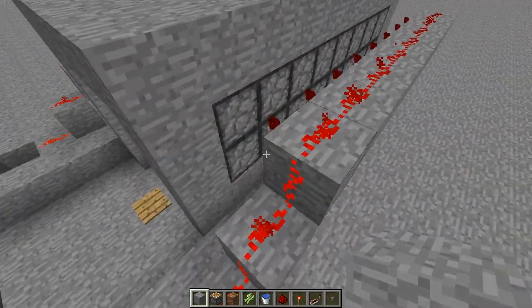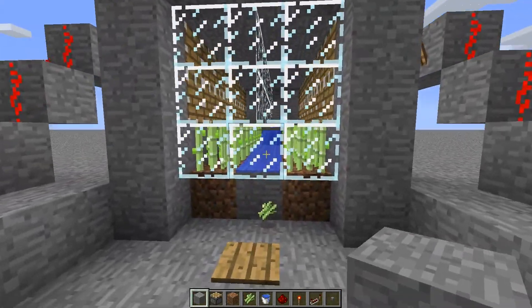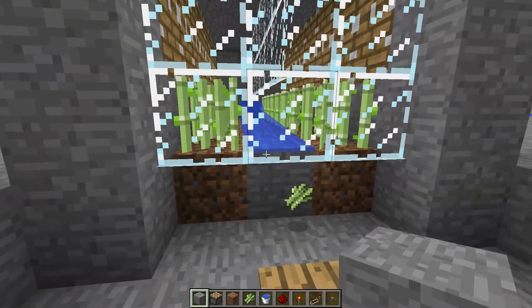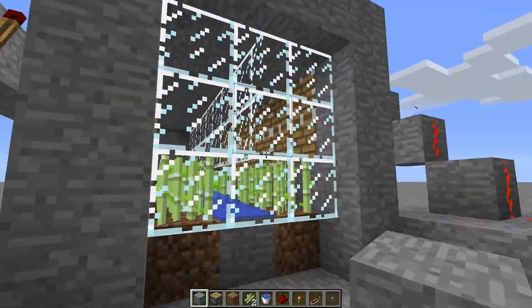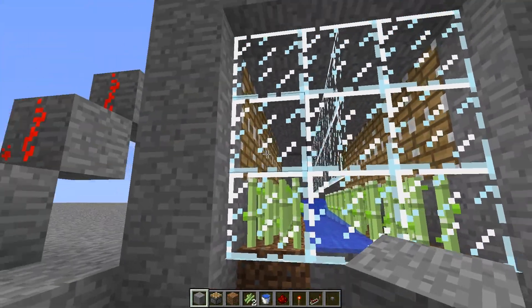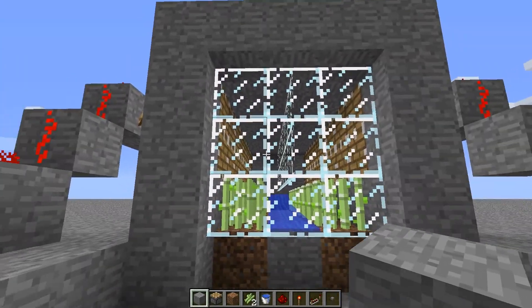Basically we've got a wire running up here with some torches along here which activate these normal pistons. Originally I was going to use sticky pistons due to the reeds getting stuck on this side, but with some water tricks and also these glass panes here instead of just a normal block — you can use iron bars — it prevents the items from getting stuck. I've also got a little pulse lengthener underneath here so that the reeds are very unlikely to get stuck.